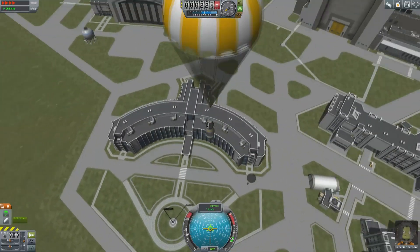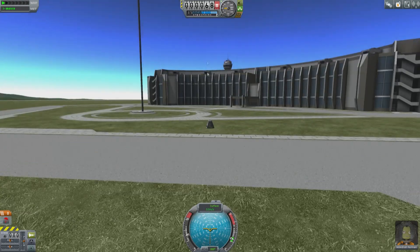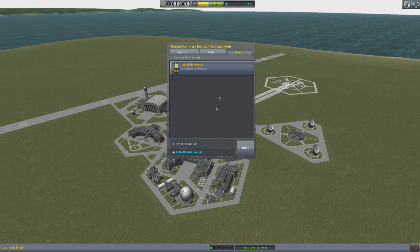It looks like we're going to land just outside the astronaut academy, inspiring future generations of astronauts. Now we recover the vessel and we're going to see the new mission summary screen. We get our science as before, but now it tells us what we've recovered from this particular launch. We're getting this at 98 percent value because we landed within the boundaries of the Kerbal Space Center — so we get 1,000 back, plus money for the parts, the parachute, and the monopropellant fuel left on board. For recovering Jebediah Kerman safely, we get a little reputation boost.